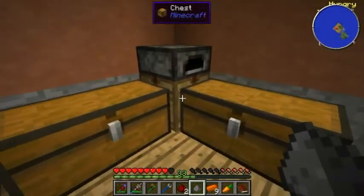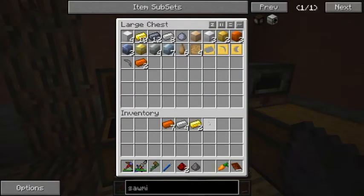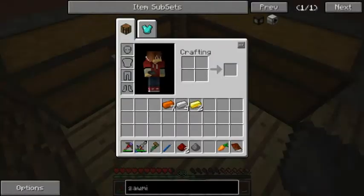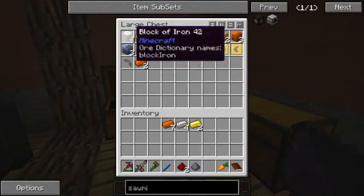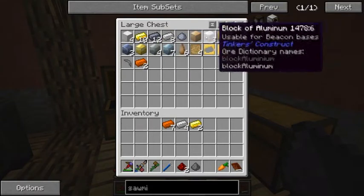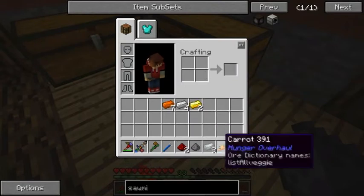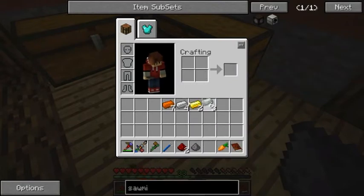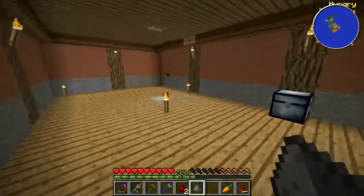We need to get barrels for these. One needs two copper. We need two wood. We need an Invar as well - we need a bottle up here. Is there any Invar? There are Invar blocks. One needs three. Let's go up and get some wood.